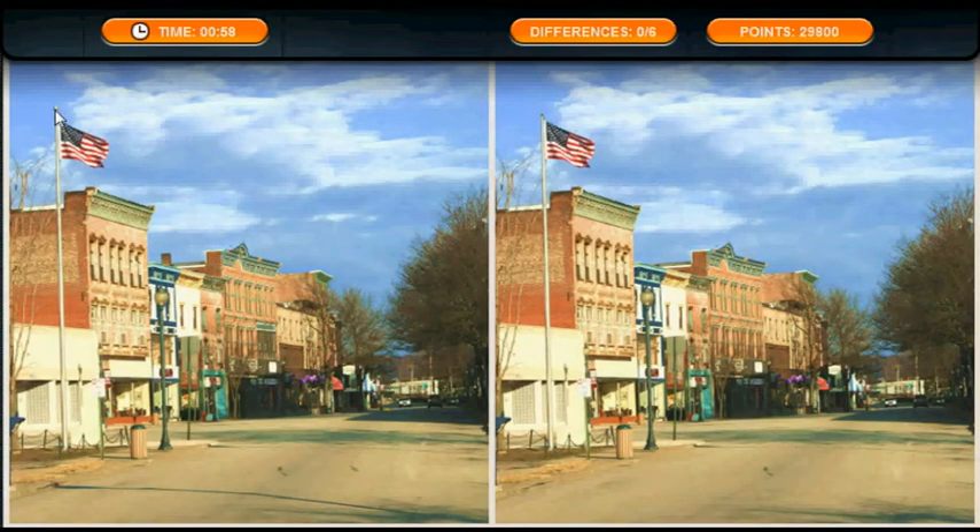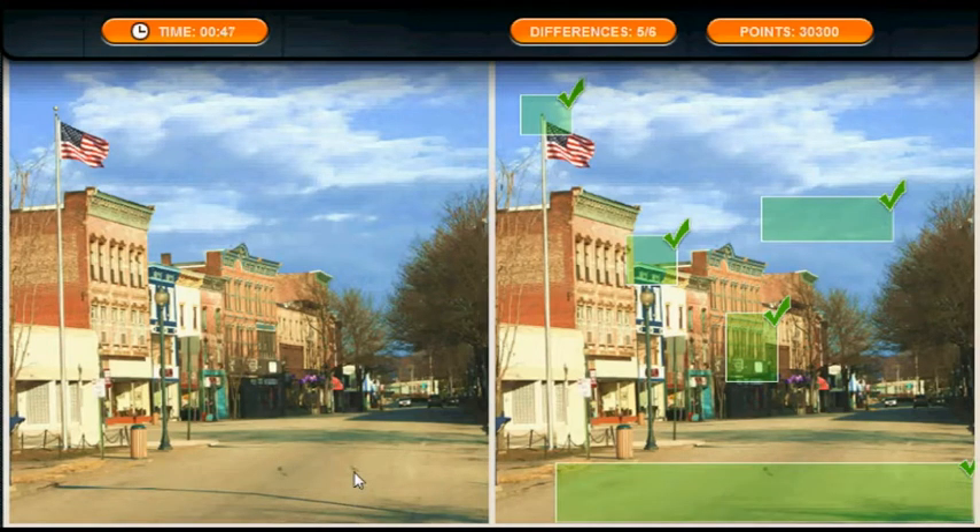We've got the thing at the top of the flagpole, the clouds, the chimney, and whatever this is. And this shadow — this one's actually pretty difficult. It's actually this piece of dirt that's missing. I thought that was part of the lampshade, so it took me ages to find it. So it's actually this.